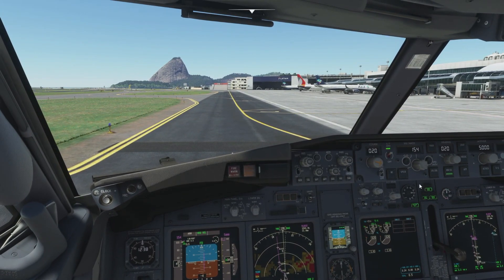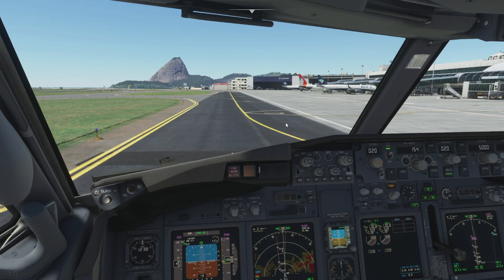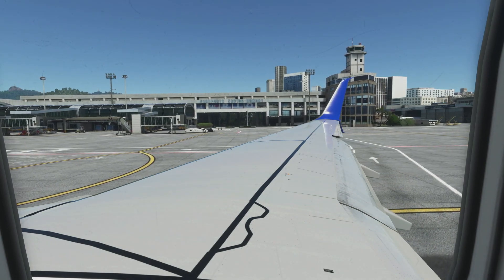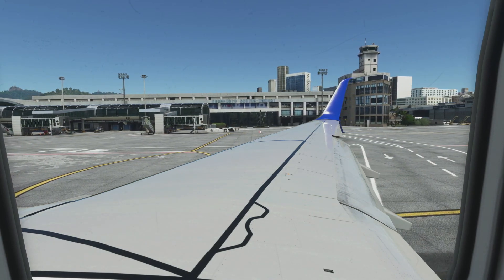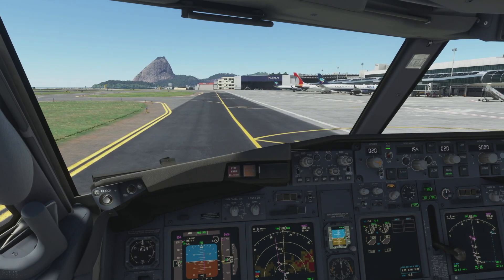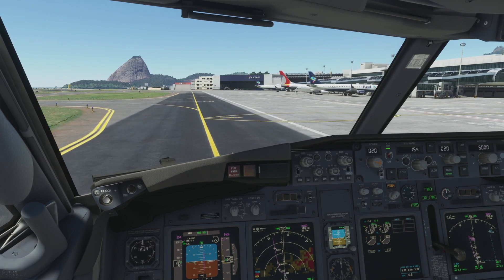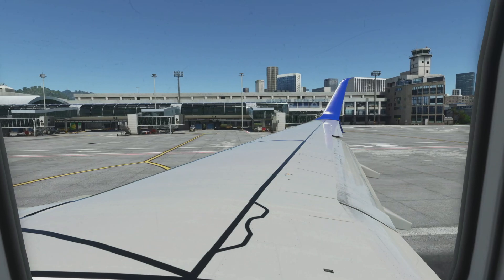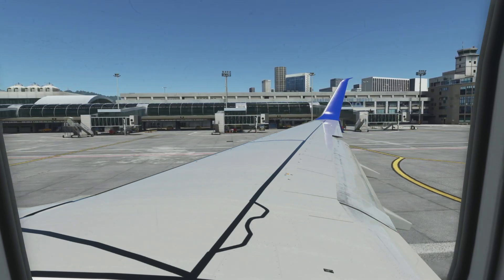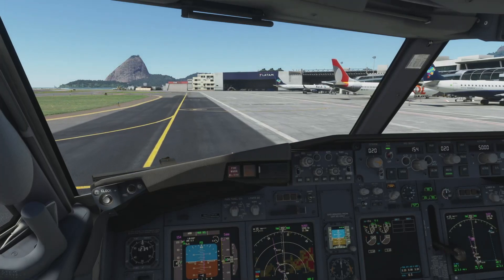We also need to set the auto brake to RTO for take off. Let's go. This is the Paolo Ricciardo scenery here at Santos Dumont — it is fantastic, I really highly recommend this one. I don't even mind the statics — we've got a couple of Azuls and a GOL there. Absolutely brilliant. You can get inside all the terminals as well and have a good look round. It's really well done.